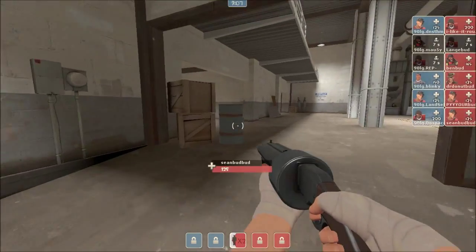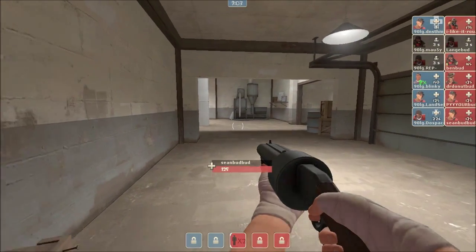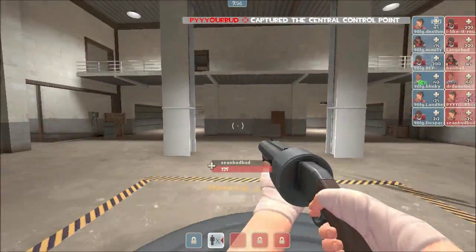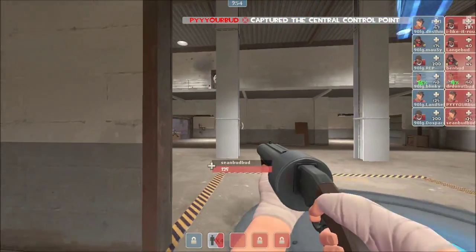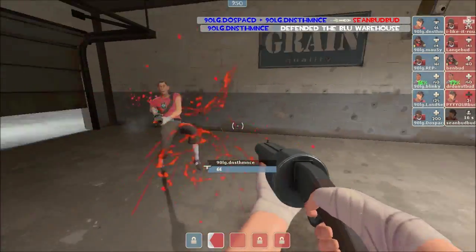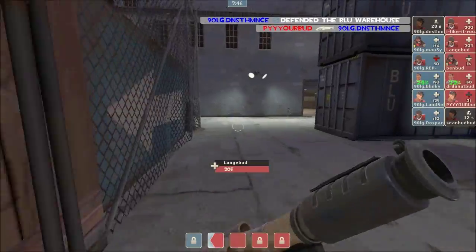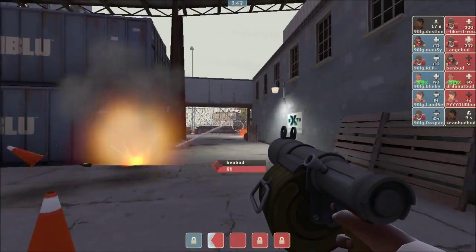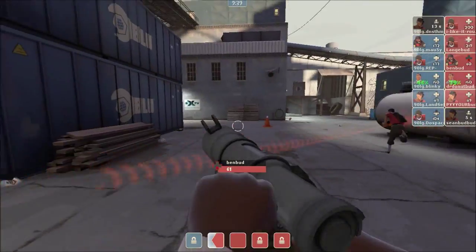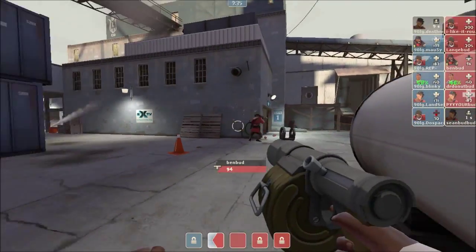Seanbud is going for an ambush position. He wants to see who is going to show up to try and defend this point. It is a scout, a soldier, and a demo. Dennis the Menace immediately getting a kill there, helping with Deuce Face as well. I don't know how to pronounce that name. But Pure does end up getting a kill on Dennis. Laserbeams are stacked up in the yard right now. Ben on the Demoman, and he's starting to lay down these stickies, trying to disconnect the opposing medic.